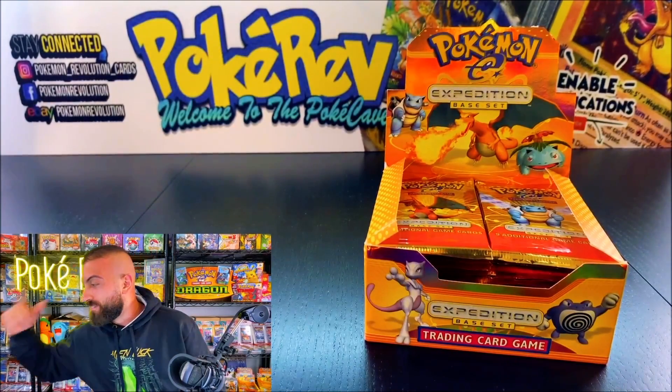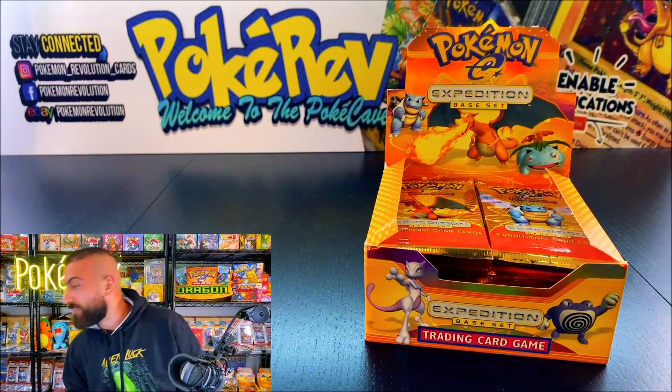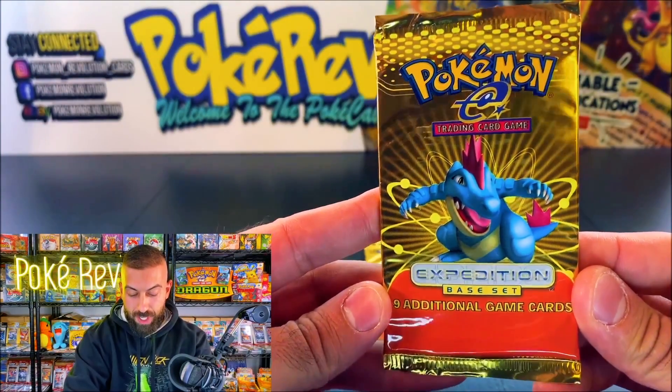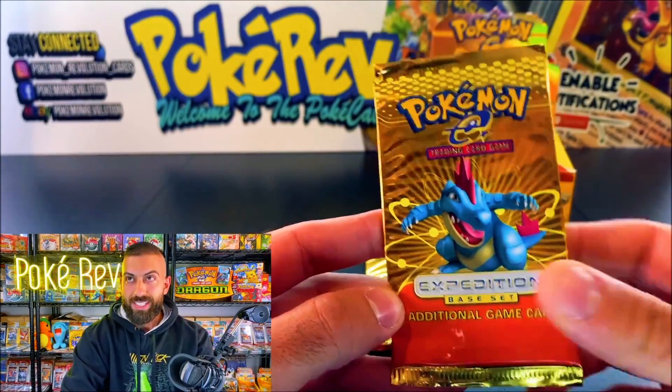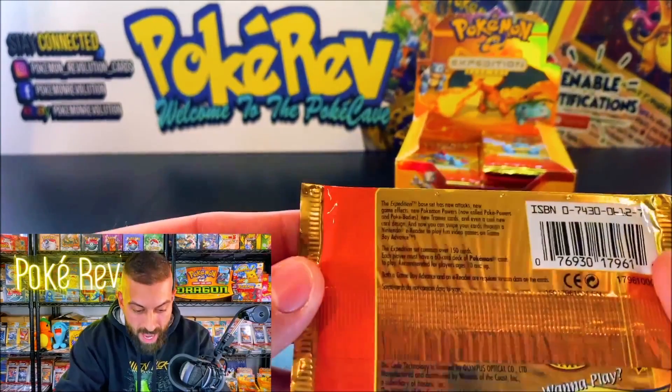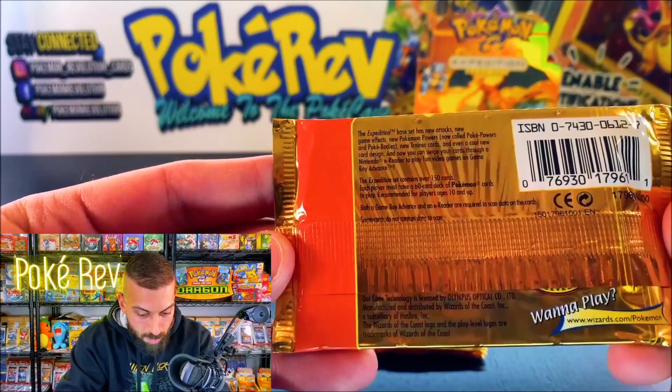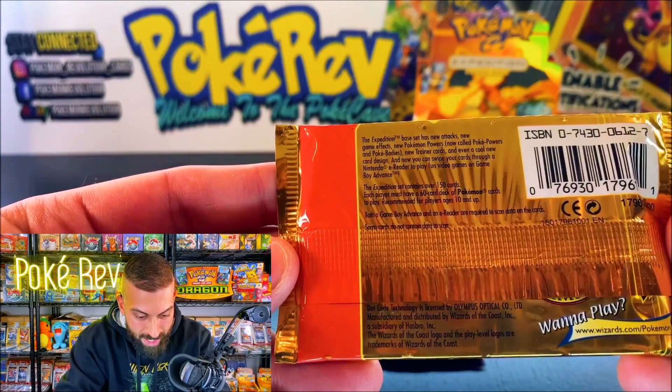First up we have Trillix, who started off with a Feraligatr — nine additional game cards, Expedition Base Set. The back: I always read this. It's like the trailer for every single booster box opening. The Expedition Base Set has new attacks, new game effects, new Pokémon powers — now called Poképowers and Pokébodies — new trainer cards, and a cool new card design. Now you can swipe your cards through a Nintendo e-reader to play fun video games on Game Boy Advance. The Expedition set contains over 150 cards.